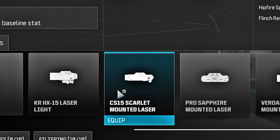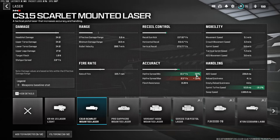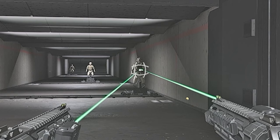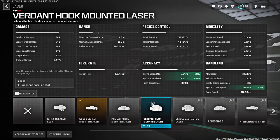But this attachment has something really weird with it, as it gives us a minus 90% with the minimum hipfire spread, and this is how it looks like at the firing range. Look at how small the crosshairs look like. But of course, although this is really great, the plus 30% is going to be a problem. So I'd rather go with this one instead.